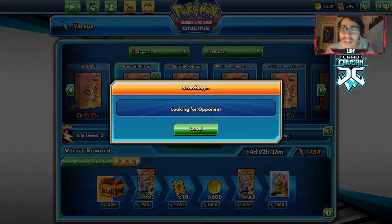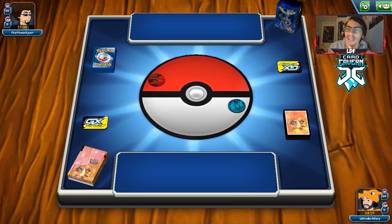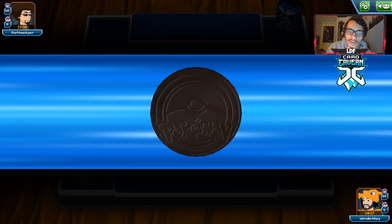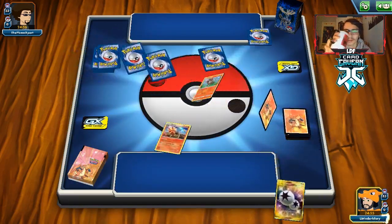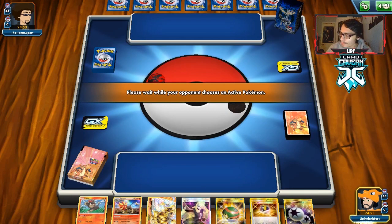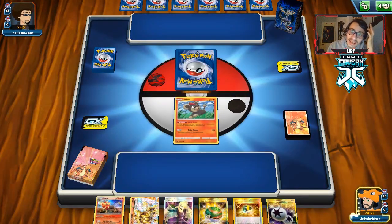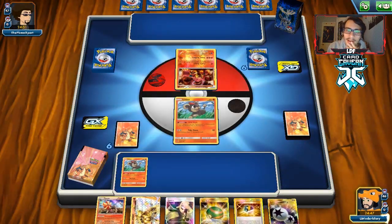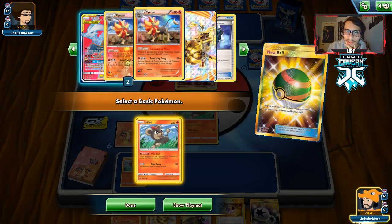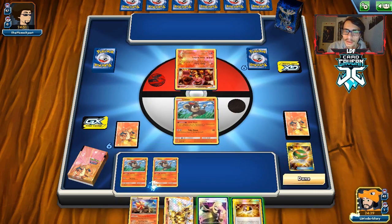Alright guys, let's go try out the deck one more time and see if we can run into another basic deck — like those last two games against Night March and Reshiram. Our opponent is playing a deck with Fire and Dragon types. We go first. We start with a Litleo, which is pretty good. I might hold the hand — we have the Pyroar already. We need to see what they're playing, and they start with a Volcanion.